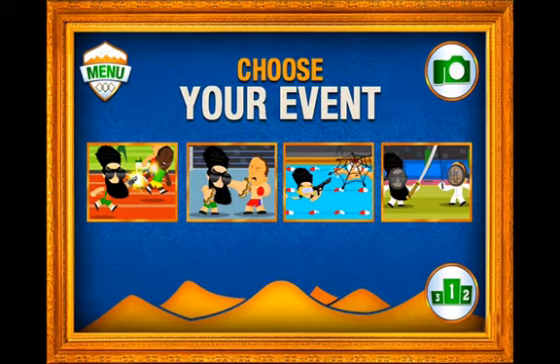And then there are two further events — swimming and fencing — which you can unlock for 99 cents each, or for $1.99 you can unlock both of those, plus a little set of five pictures of the dictator. You can upload photographs from your photo library and pose yourself or family or friends next to him. So $1.99 to unlock all three of those items, 99 cents each to unlock swimming and fencing.